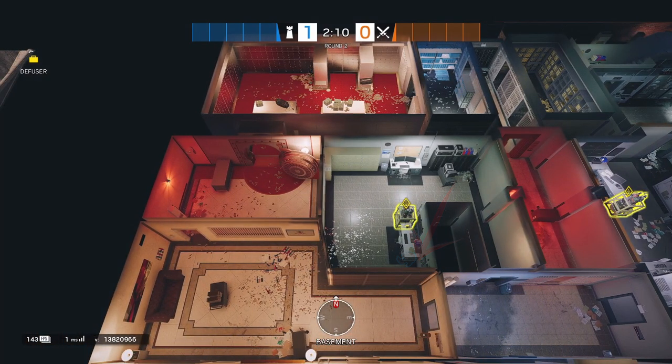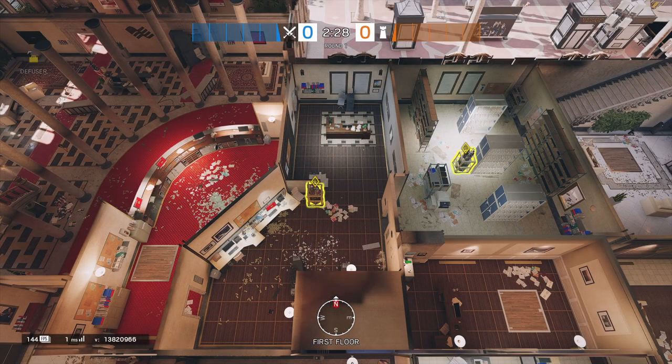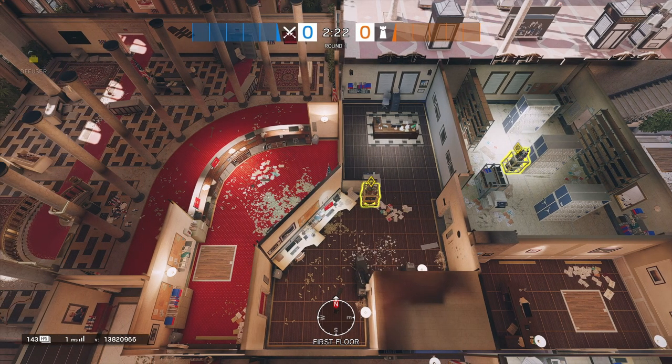Next, on the Tellers/Archives site, inside of the Teller's office, next to the filing cabinet tucked in the corner. This provides a safe place to plant while having your teammates being able to hold from the Teller's door.